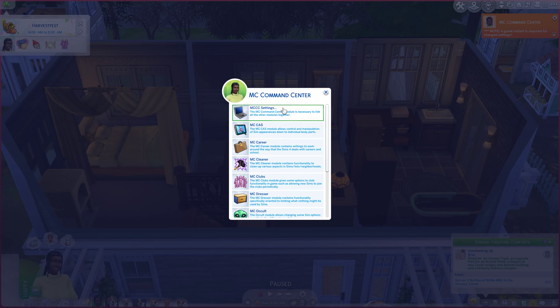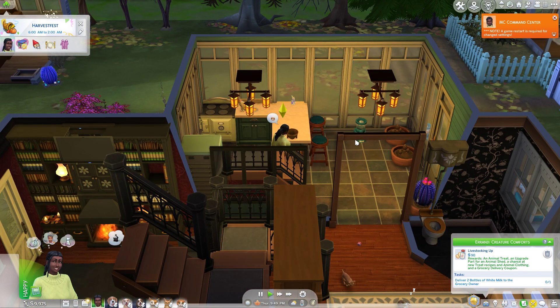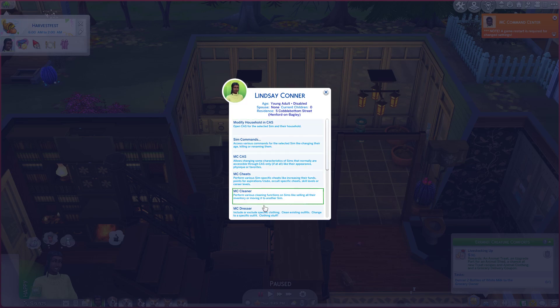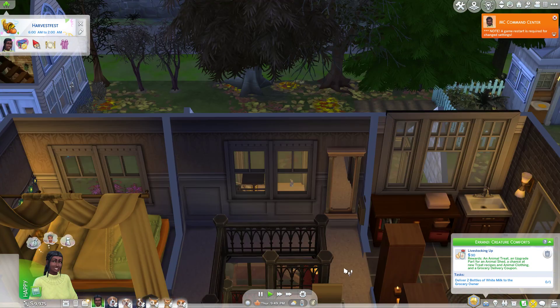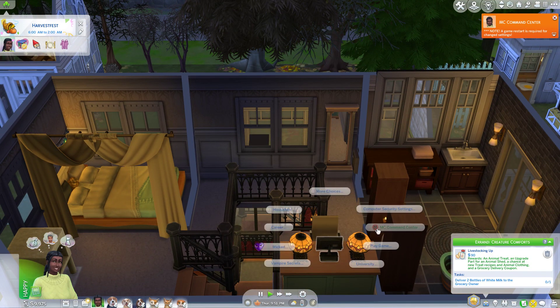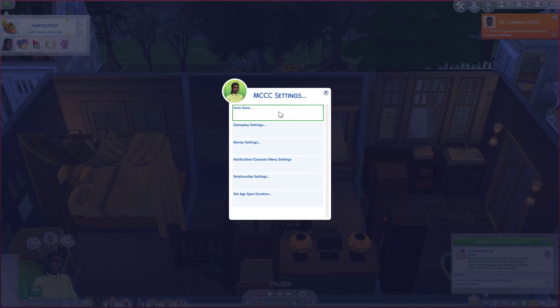So you go to MC Command Center, and while you can change a lot of settings by clicking on a Sim — like you can modify a household and create a Sim, which takes you to where you can change their outfits and all kinds of things without going to a mirror or a dresser — there are even more settings if you go to a computer, and for increasing your household size you'll need to go there.